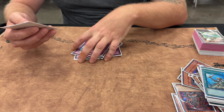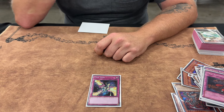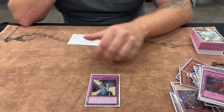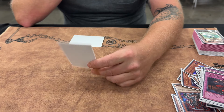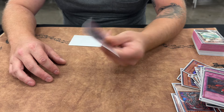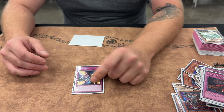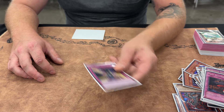Dust Shoot is obviously Dust Shoot. The two things I did different: I ran Trap Stun. I expected there to be a lot of Gladiator Beast and Blackwing, or Infernity and things like that. I took out Solemn Judgment for this because most of the time if I'm using Solemn I'm doing it on a backrow, and if you Trap Stun it just clears that and you don't pay half your life points.